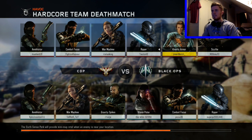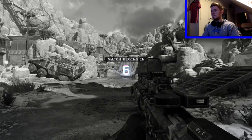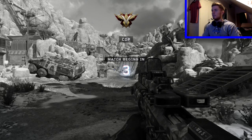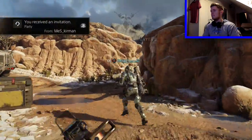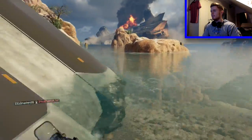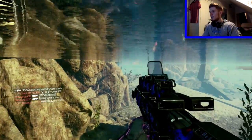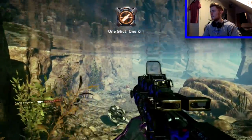As I used Karma on my scorestreak when I was playing, it's very good in hardcore TDM because it really helps - using Karma stops you dying so quick, obviously only for a short time that you have it. Sorry if you can hear my dog barking. It's a very handy specialist to have in hardcore because you die so quick in this.